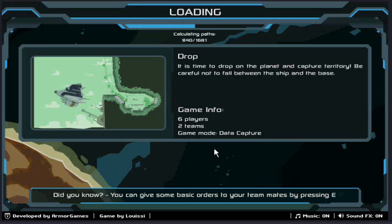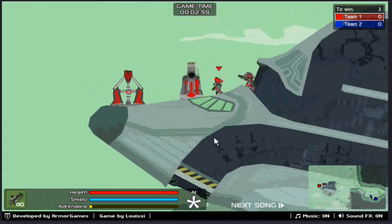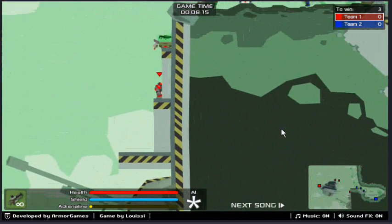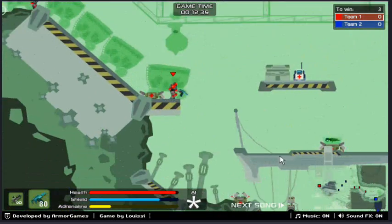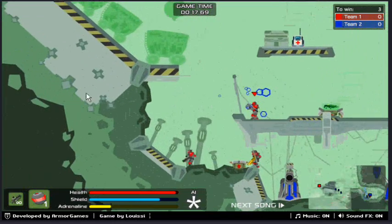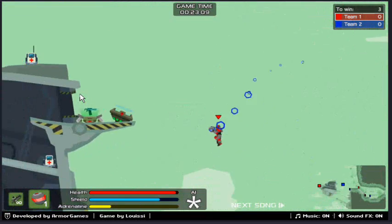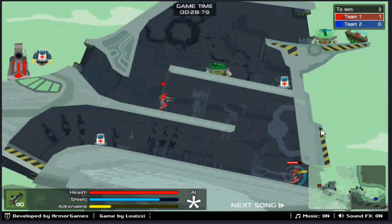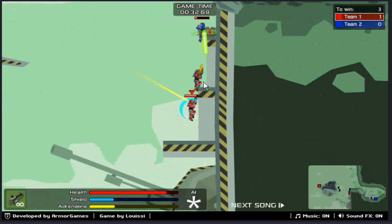That was just a team deathmatch. This is capture the flag — it says 'data capture' but it's capture the flag. Three on three. We have those little orbs there — those are my team's orbs. We have to go and capture the blue team's orbs, and there will be more teams: blue, green, yellow at the beginning, then purple and maybe even orange gets involved. Right now I've got their data orb, and those blue shapes indicate that I have the orb. That's one point for us and achievement unlocked.